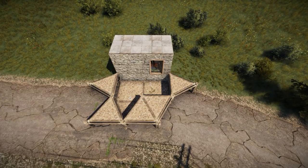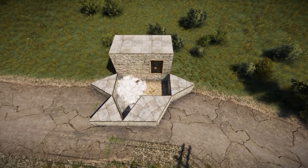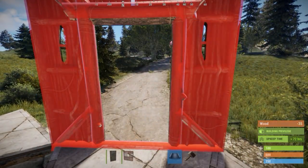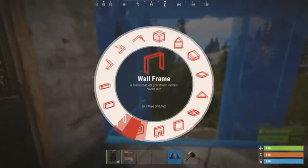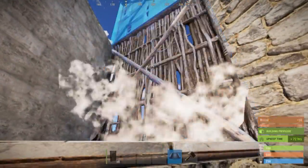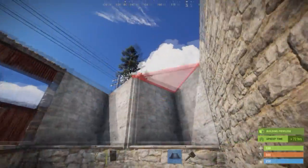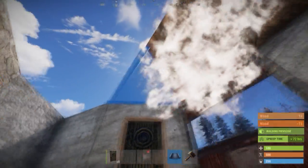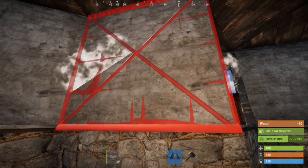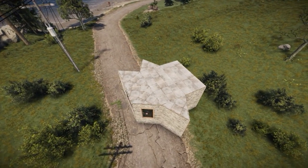If you destroyed the foundations earlier, rebuild the foundation plan now. Then, upgrade all foundations, beginning with the raised ones, to stone. On this side, add a doorway and a door. Next to it, we like to have a shop front, to make the base look lighter and friendlier. Add walls around the outer sides, and the sides of the rest of the triangle foundations. Then close everything off with a ceiling. Add another wall here, and next to it, a double door that opens inwards. The base is now secured, and you can safely work on the interior.